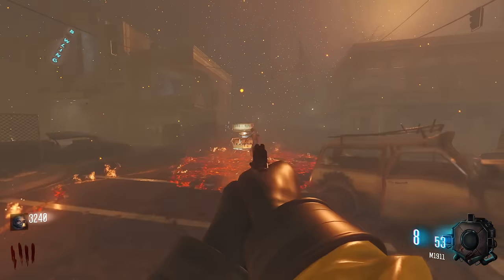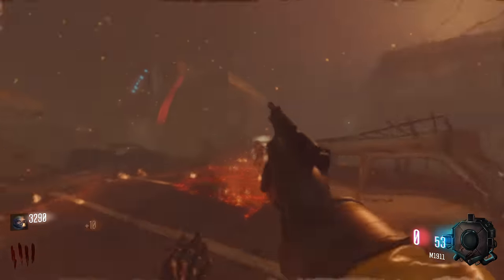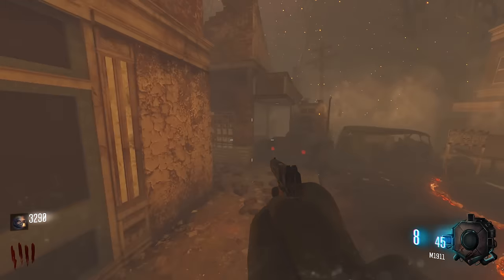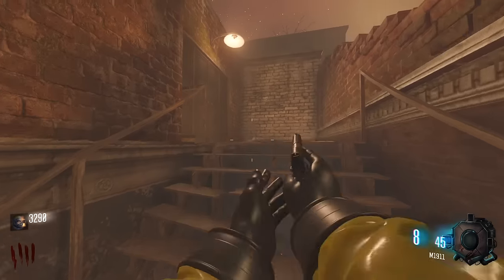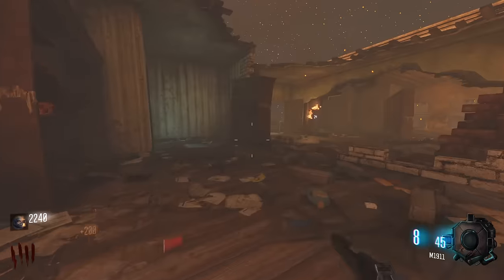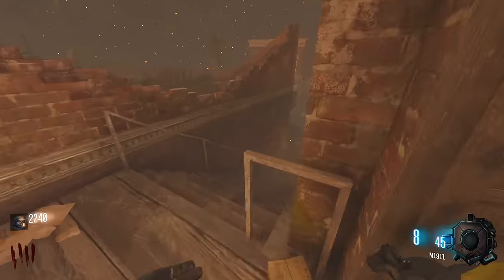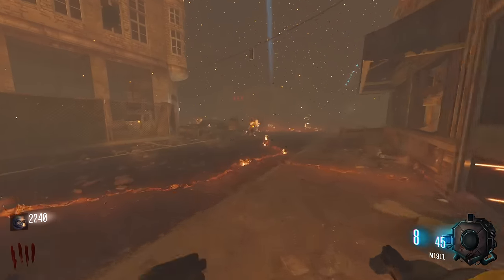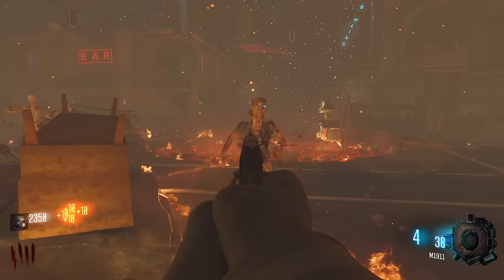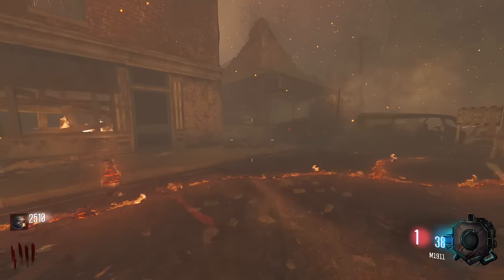Unfortunately, I did spawn in on round 5 and I've only got an M1911, so I'm gonna play the classic Town strategy and go straight for the MP5. This is literally the go-to strap. We got Juggernog over here — honestly, I should just get Juggernog first just to be safe, because as soon as I end this round, that is it. Let's get Juggernog; we now have enough for it.